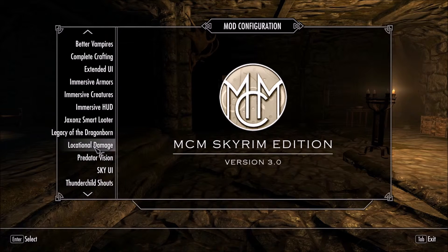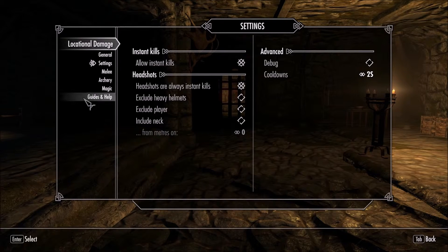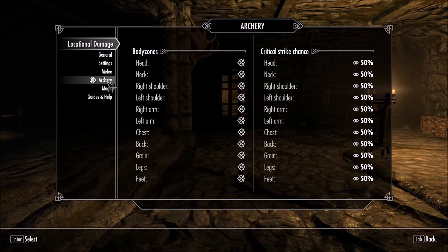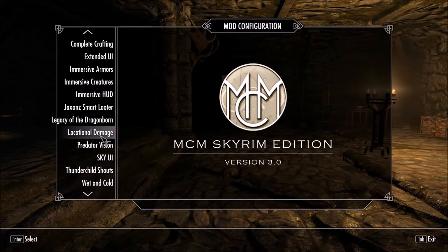Legacy of the Dragonborn has no settings, so that's easy. For Locational Damage — a really interesting difficulty mod — I'll put on immersive messages and support the modules. I'll allow instant kill and make edge shots instant kills. I'll exclude the player on neck hits. The readme file really insists on keeping certain values at 50%, so I'll listen and not touch them.